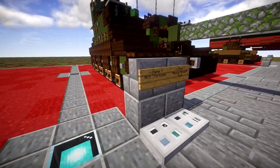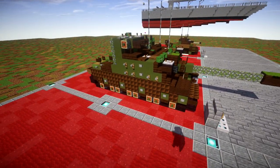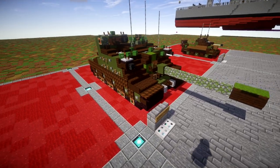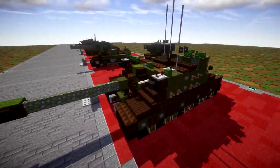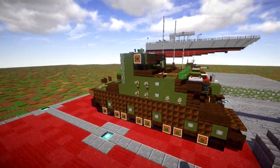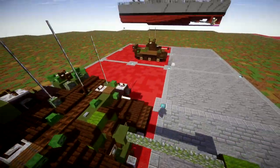Continuing down the line, we have the A39 Tortoise heavy assault tank. This is a complete redesign — it was on the world previously but this version is made thicker and bigger overall. This thing is an absolute chonker and beast of a vehicle. The detail is really nice, a lot more accurate, so happy with the new design for that.